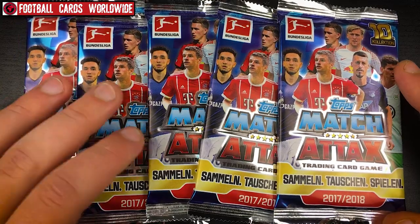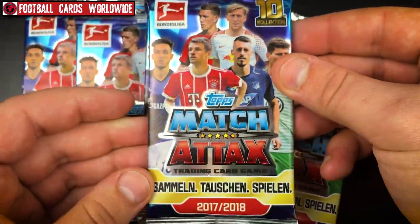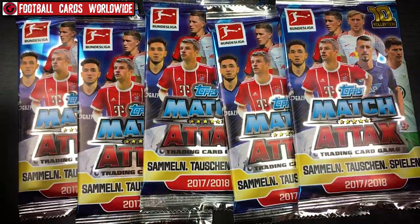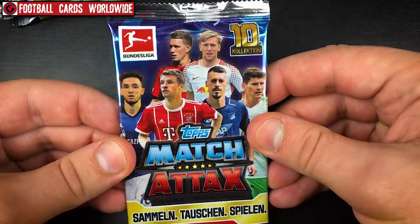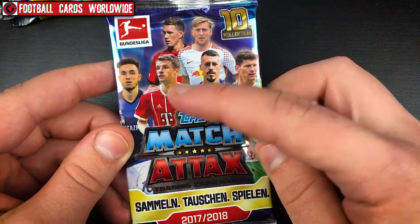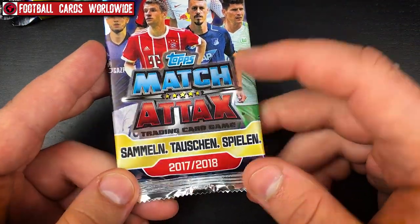Today we take a look at the German collection — it's from the current 2017/18 Bundesliga season. It's the 10th collection of Match Attax for the Bundesliga, and today we have five packets with 10 cards each. The overall design features Petersen, Forsberg, Gomez, Wagner, Müller, and Bántalá — that's the theme of the season.